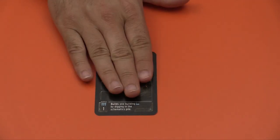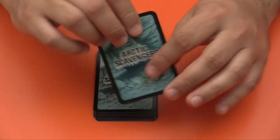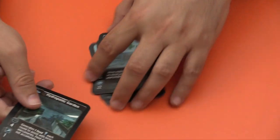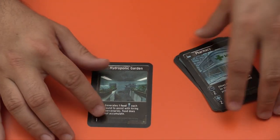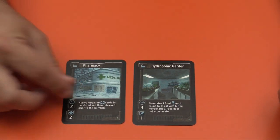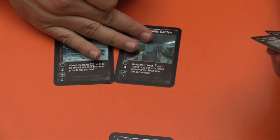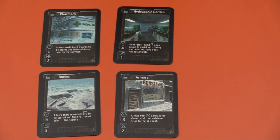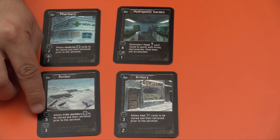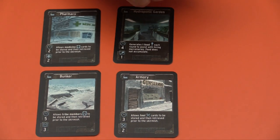So this is an HQ expansion idea — the buildings idea, which introduces buildings. There is a board where you will shuffle these up and put them on that little board. When you use an engineer to start building, you take from here and put them next to you and start working on it. The idea with the buildings is that they take some time to finally complete, and they'll give you some permanent power that sticks around. We have a few different ones here: the hydroponic garden, the pharmacy, the armory, and the bunker. You can speed them up by playing more characters, otherwise you need to wait a certain number of turns, denoted by the little clock, until it's finally done.